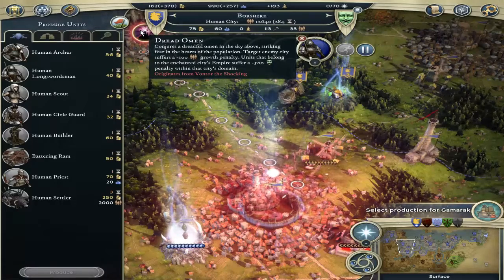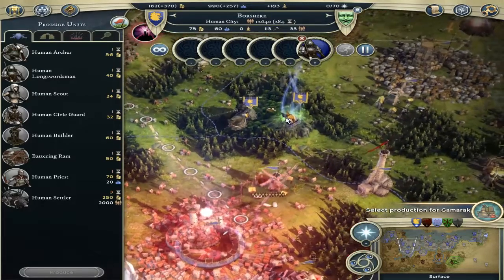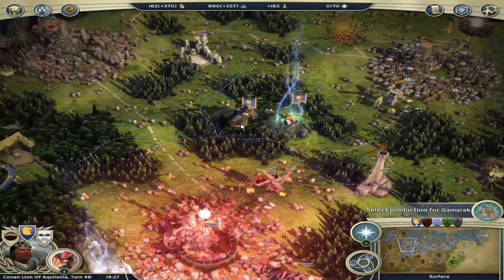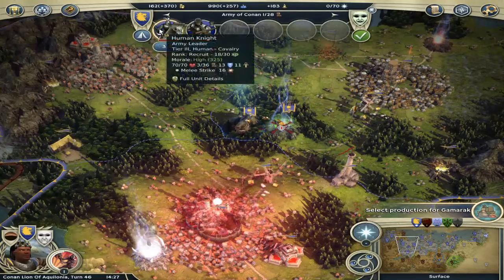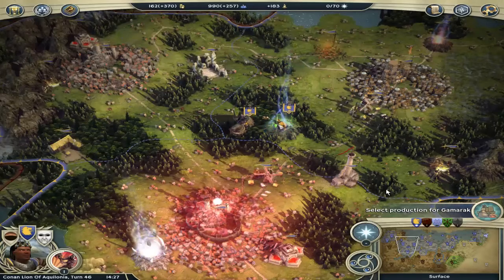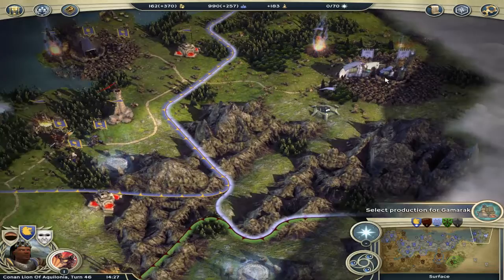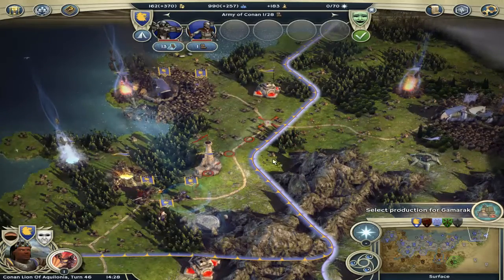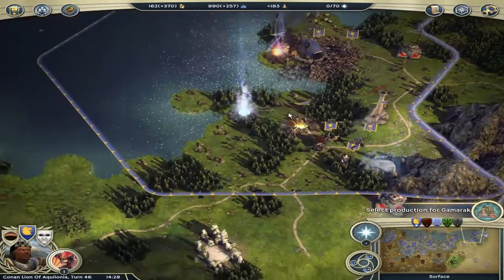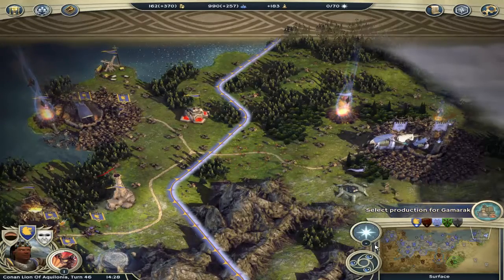I do not like this Dread Omen — not Dread Siege, Dread Omen — which causes the enemy city to suffer minus 100 growth penalty. Units belonging to the Enchanted City Emperor suffer minus 500 penalty within the city's domain. That's why we had to get out of that domain to get the happiness bonus back. At least we still have our knight safe and sound. In the next turn we will be attacking Wontor the Shocking and destroying him completely, which leaves only Lyanna the Huntress alive. A huge amount of armies converging on Wontor.